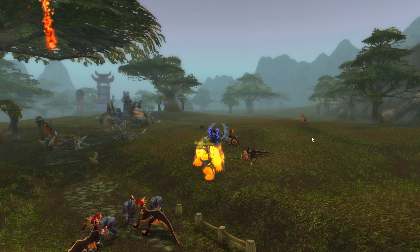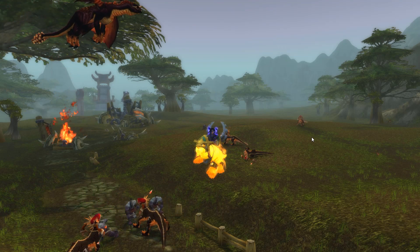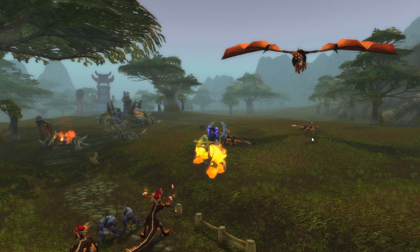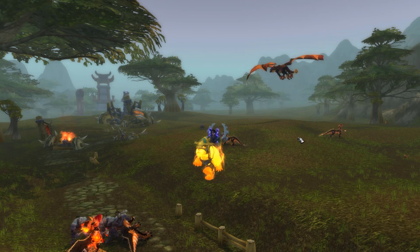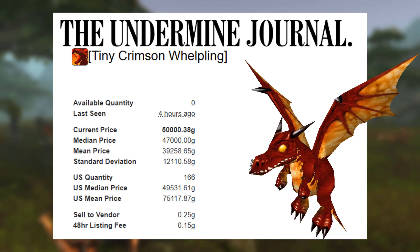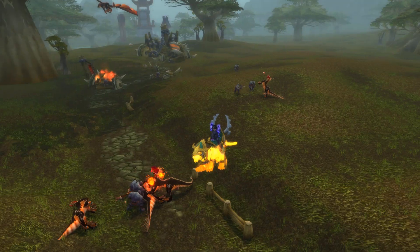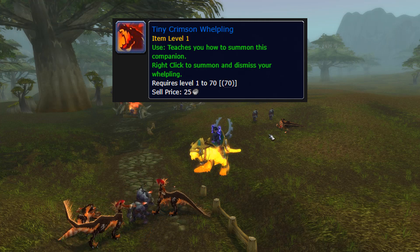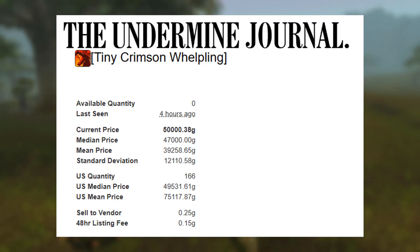Hey guys, welcome to another gold making video. In this one I'm going to be showing you another semi-AFK gold farming spot to use with your monk. This farm is going to be extremely good with the current price of the Tiny Crimson Whelpling — a pet you can get from the mobs right here in Wetlands. It can sell for anywhere from 50 to 70k gold on the NA servers.